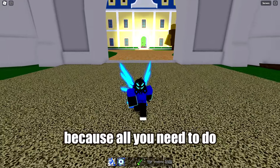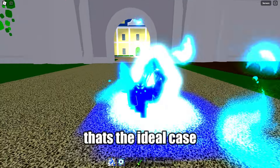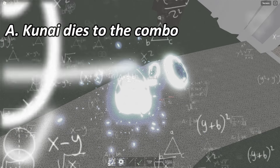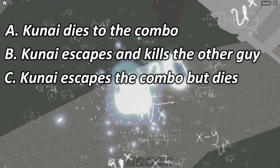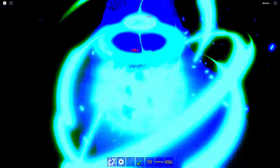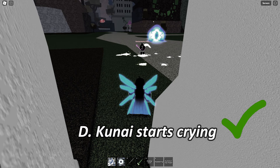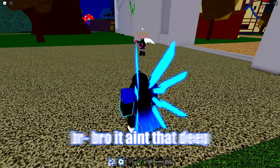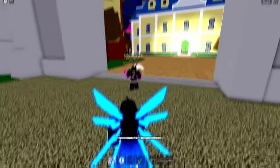Method number two. So the second method is actually pretty easy, because all you need to do is walk around till you find a portal user, or a portal user finds you — because that's the ideal case. What do you guys think will happen? A: kunai dies to the combo, B: kunai escapes and kills the other guy, C: kunai escapes but dies to the other guy. Let's see what happens. It's actually option D: kunai starts crying. I don't want to play this game anymore — go away. Bro, it ain't that deep.